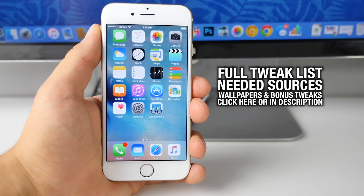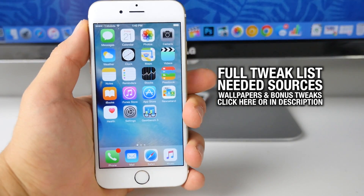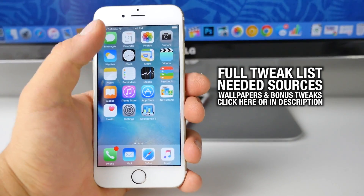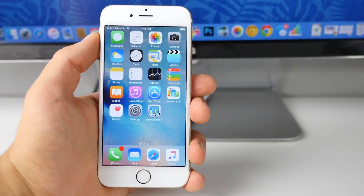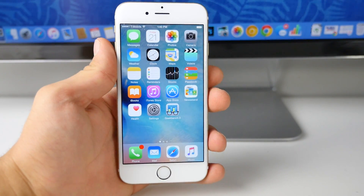You guys will need the full tweak list and there are a few custom sources for some of these tweaks, so you can go ahead and get that right there. The wallpaper I'm using is the iOS 9 one — I'll have a link for all of them down there as well. Pretty much just everything you need to know for this video, as well as some bonus tweaks. So let's go ahead and get started.